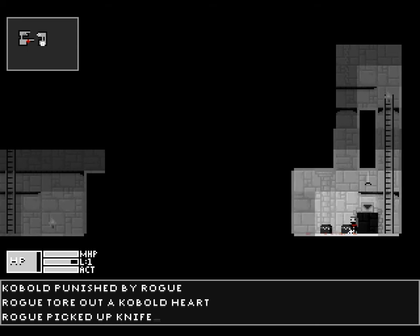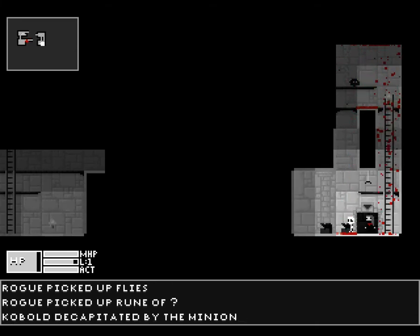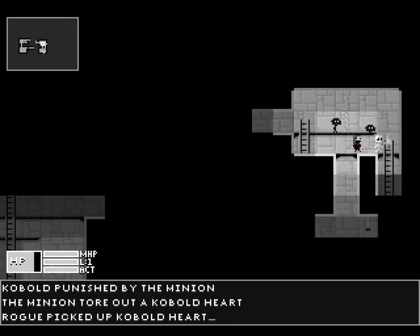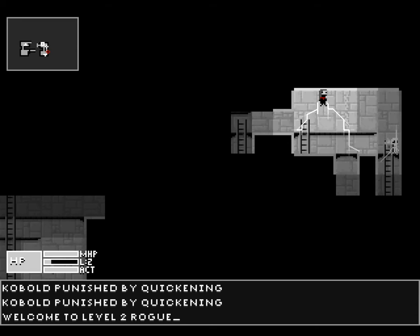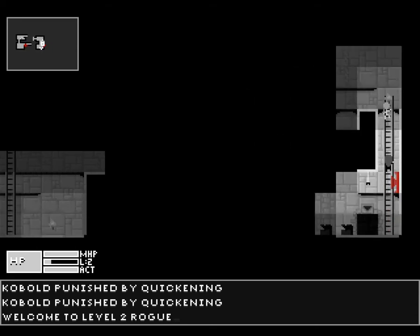We pick that up and we have a knife and an unidentified rune. The minion has rejoined us and it looks like our minion helpfully helps out a bit — we got a heart from a kill. The minion's been killing quite a bit for us, and we've already leveled, which is pretty great.